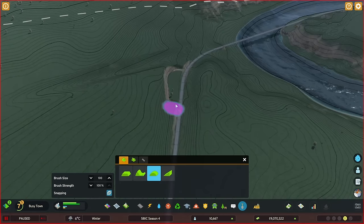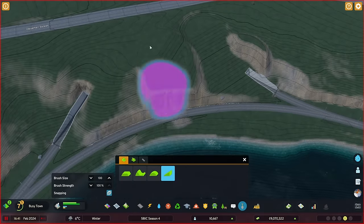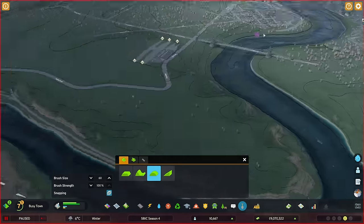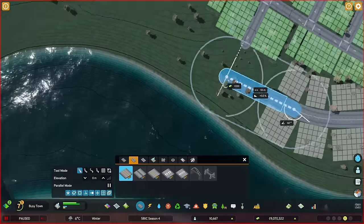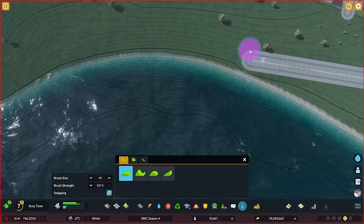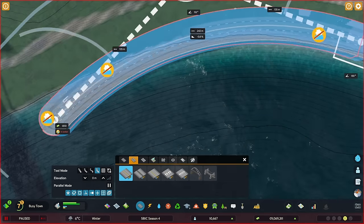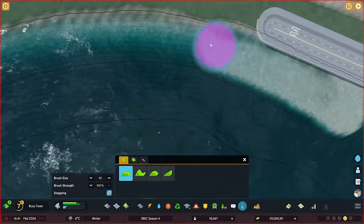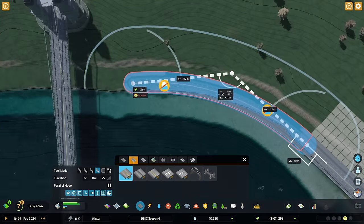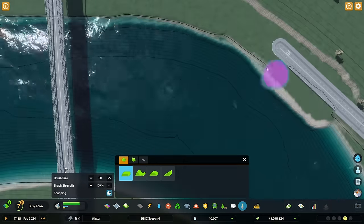Eventually I think it looks decent enough and believable. It's connected, so if any of the other builders end up building here and finds this railway in the way, they have my full support to delete it or redo it however they want. I just connected it for now because it would be kind of annoying to leave a rail line that goes nowhere. Here I'm extending one of those boulevards from Sardis's build — one of the avenues — into a quay that goes under the bridge.